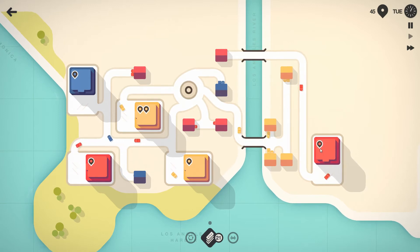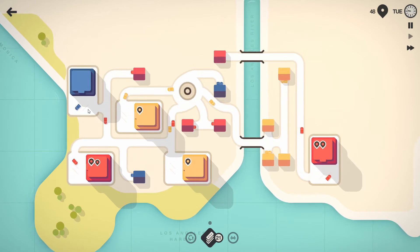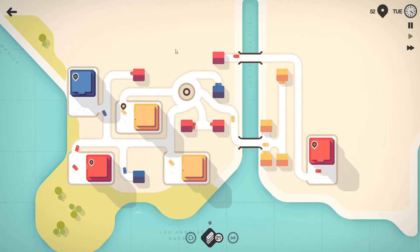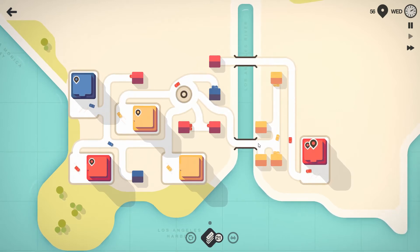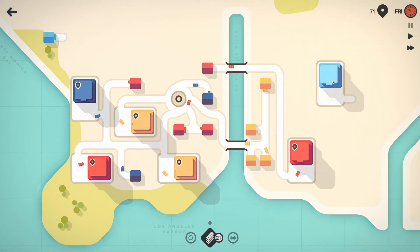There's a red down here so I'll hook that up to keep it pretty much stocked. Eventually we'll get access to motorways which we can use to connect one piece to another, going over buildings or other roads - they're very useful later on. I'm going to change this up a bit - add that in there rather than there, because I'm getting issues where cars are turning in and blocking others from turning out.